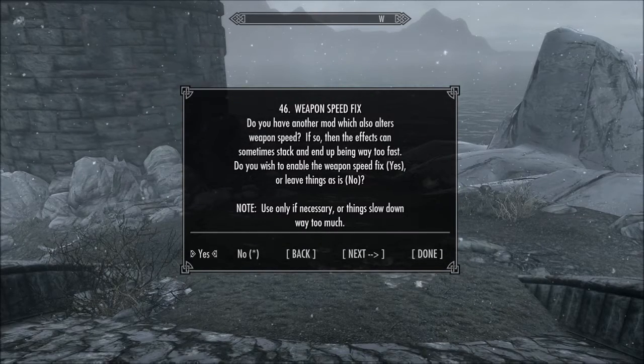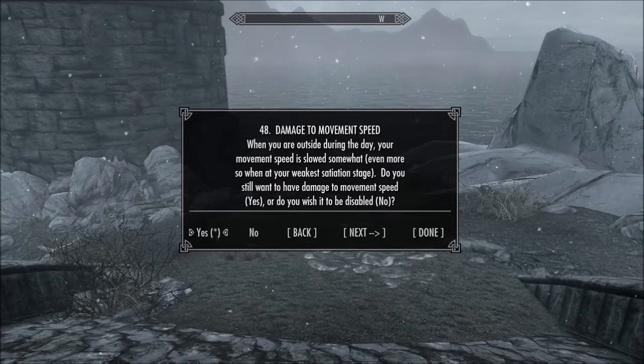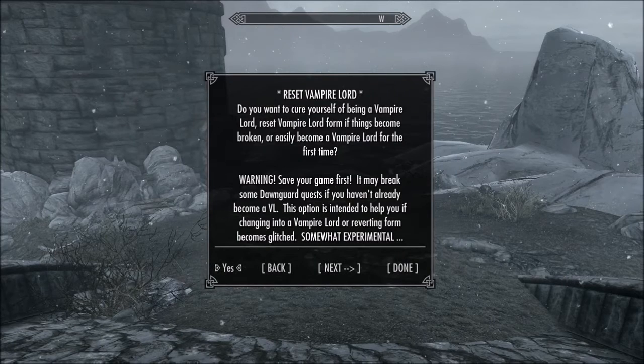I'm about to wrap up the customization tool. For weapon speed I just chose the same, so it would be a no. For sidestep, the mod author says there have been issues with it, so I chose no. For movement speed I believe I chose yes. And that finishes the end of the customization setup.